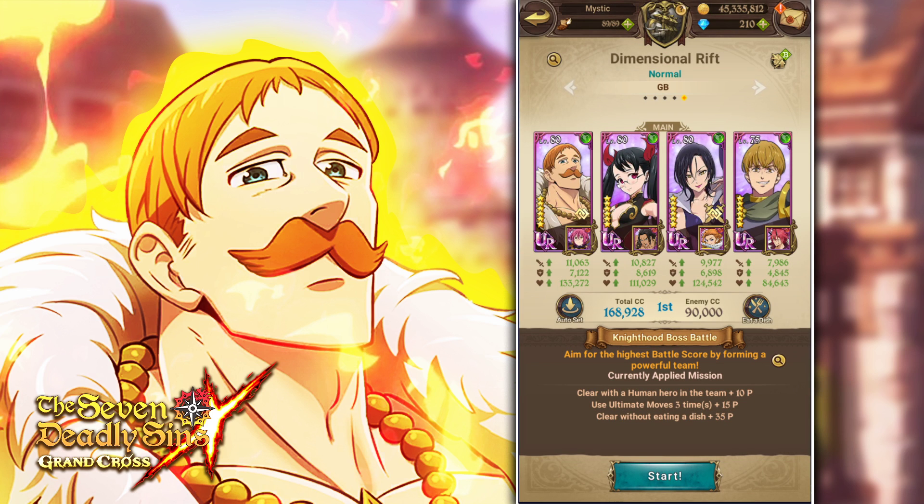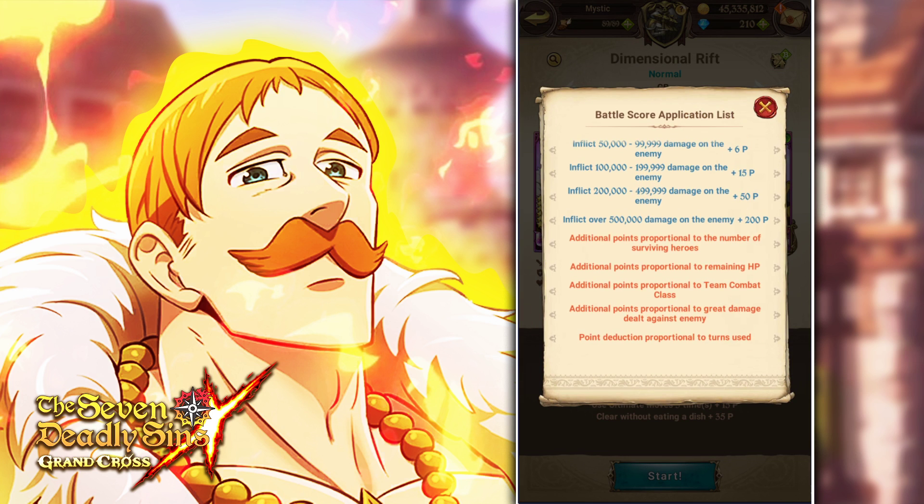It's not percentage remaining HP, even though that's what it looks like. When it says proportional, you might think it means percentage — no, it's not percentage. It's how much numerical HP you have left. And because of that, you want to have the highest HP pool possible.